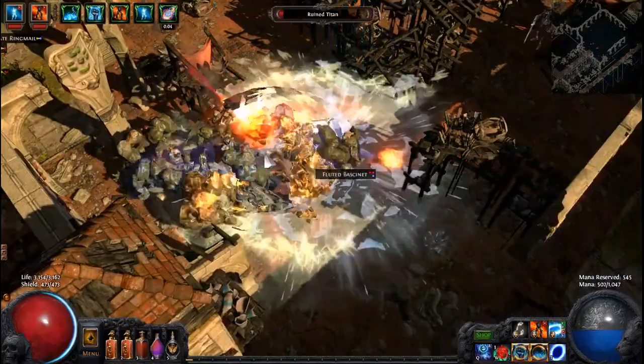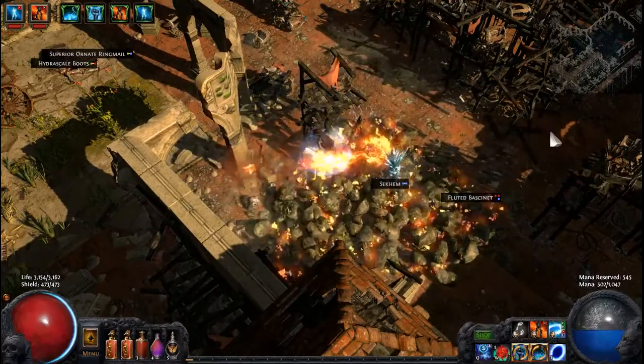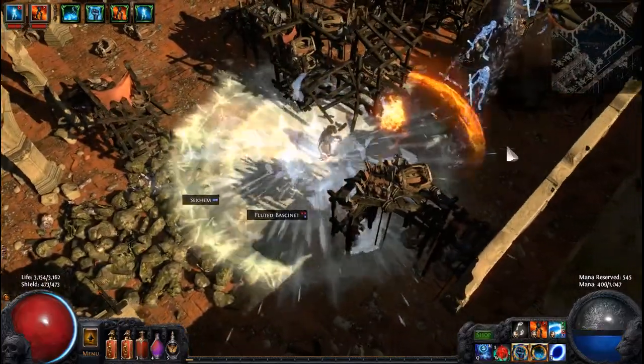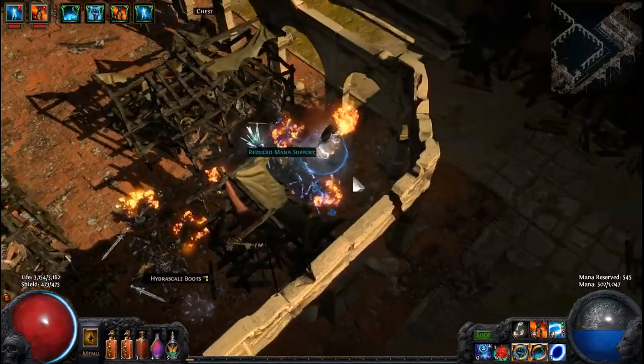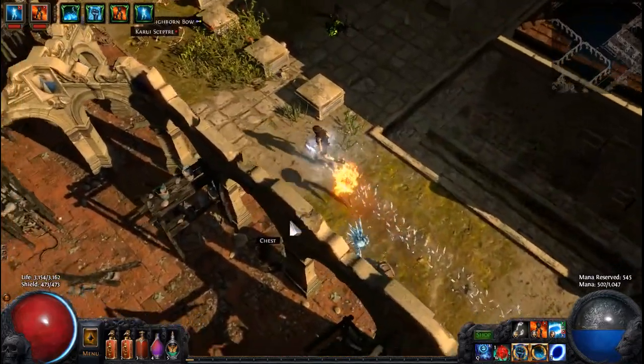You are the weakest link, goodbye! Damn it, I can't see where I want to teleport to. Oh, I thought that said ranged mana support — I'm like, what, huh?